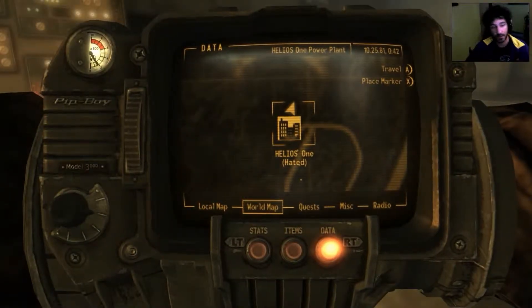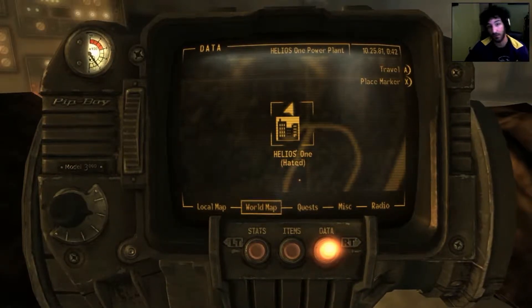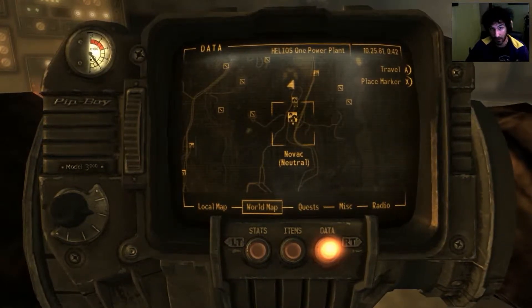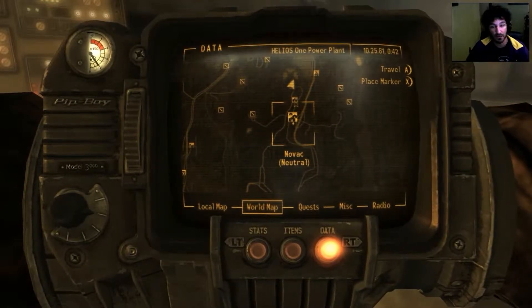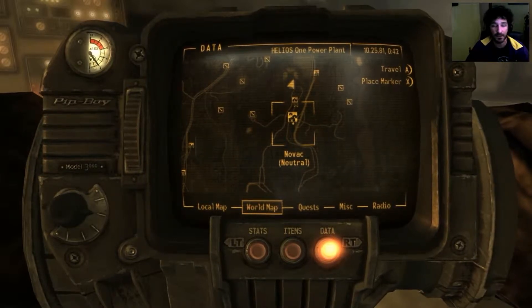Next thing you want to do is open up your Pip-Boy, go to your map, and you're going to want to go to Helios 1. If you're not familiar with where that is, it's easy to find — it's just a little bit north of Novak, which is a town you'll come across if you just do the main quest line.